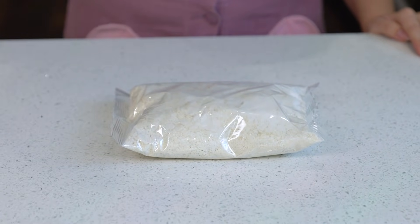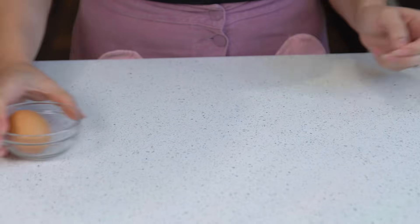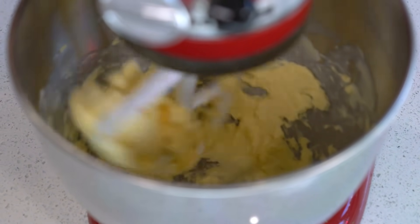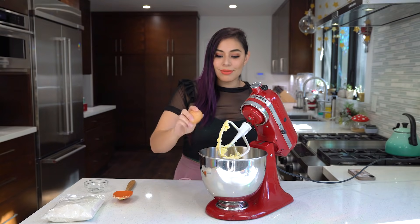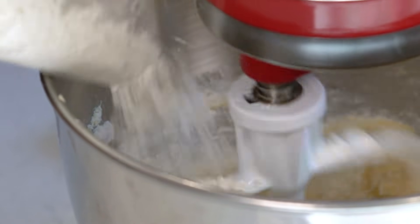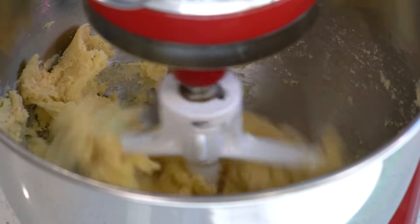So first off, we need to make our sugar cookies. We're just using a basic recipe. You're going to be needing your choice of sugar cookie mix. My recipe calls for 12 tablespoons of butter and one egg. In a mixing bowl, beat the butter with an electric mixer on low speed until creamy. Next, add your egg and blend together. Once mixed, slowly add your sugar cookie mix and combine until dough starts to form.